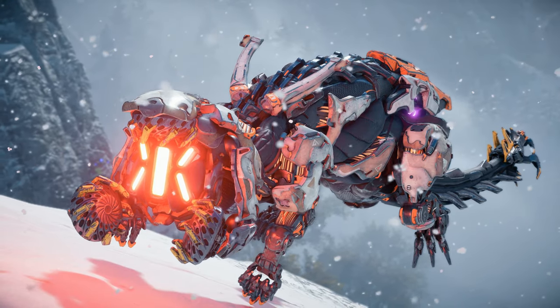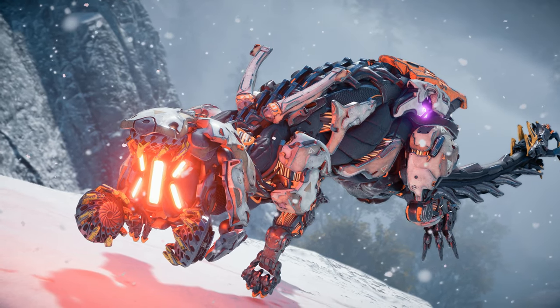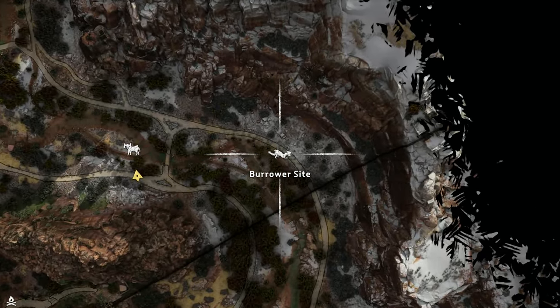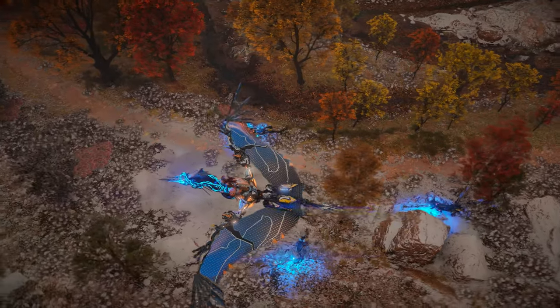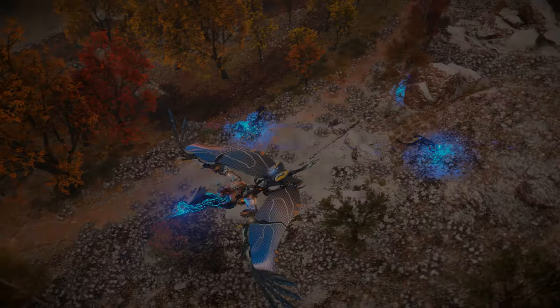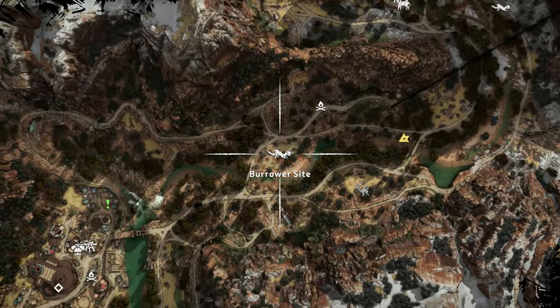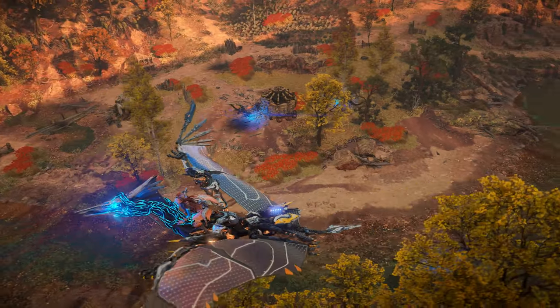While Burrowers can be found almost everywhere in the Forbidden West, they only have seven dedicated machine sites. The first site is located in the far northeast corner of the map in the starting region, the Daunt. Here you can typically find two to three Burrowers with a charger site close by. The second site is also located in the Daunt, right where the Sky Tram lets you off and you begin your adventure. Here you can find three Burrowers with no other machines in the area.